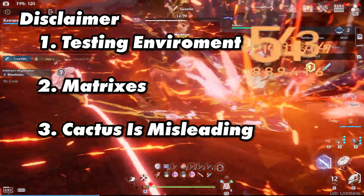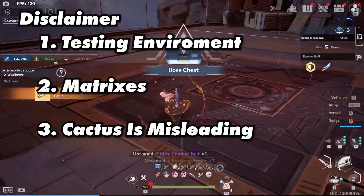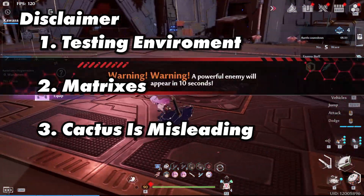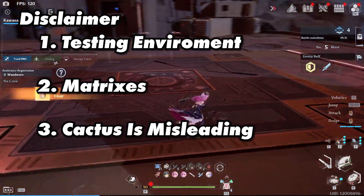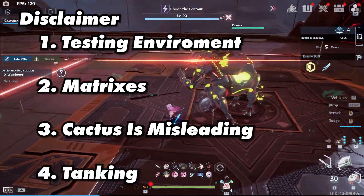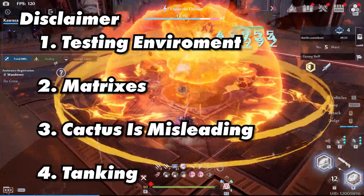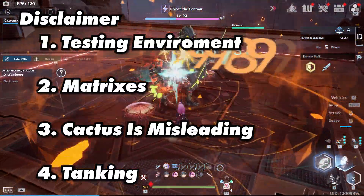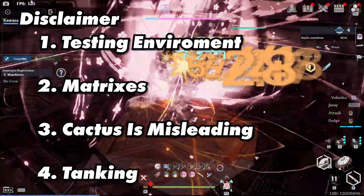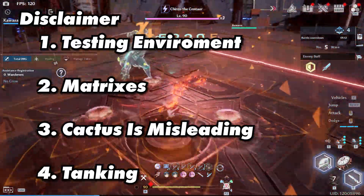Number three: the cactus can be misleading. Lan is very strong and really carries the flame team, but be careful not to just focus on cactus parses. In actual combat, enemies have shields, iframes, and they move. If you miss certain skills with Lan, your DPS suffers greatly. Number four: tanking. Lan for your tank team is a huge asset — she provides 20% damage reduction to all of your teammates, while also providing strong taunts and more survivability for yourself. If you like playing tank, Lan is a must-have even at zero stars.